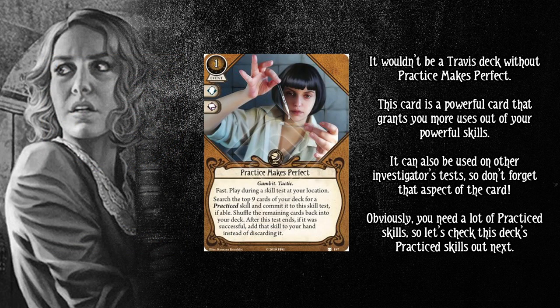It wouldn't be a Travis deck without Practice Makes Perfect. This is a powerful card that grants you more uses out of your powerful skills. It can also be used on other investigators' tests — don't forget that aspect. Looking at the skill icons, there are 25 books and also 21 wilds — notably on Prophesy, Eye of Truth, and Promise of Power. So even if other investigators aren't doing a book test, you'll probably hit something with Practice Makes Perfect from your deck. You need a lot of practice skills to make this card work.